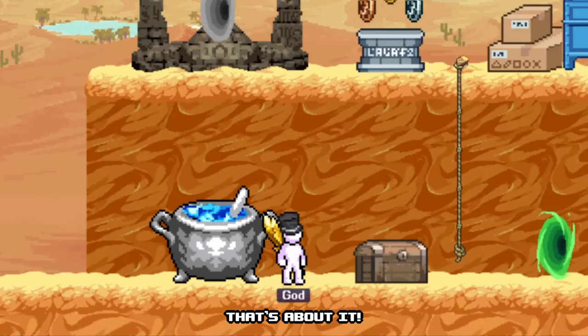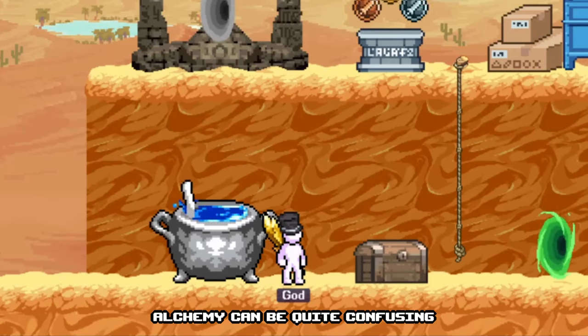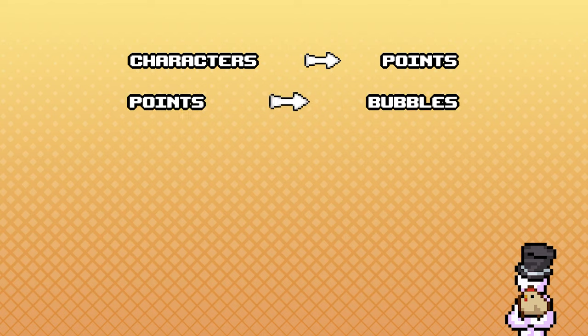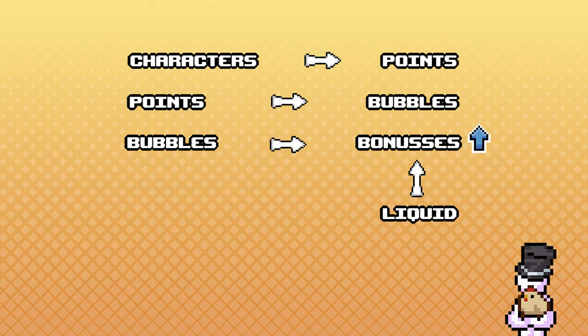So, that's about it. I hope I was able to break this compact skill down for you guys. Alchemy can be quite confusing the first time you play around with it, but just remember: your character can produce points, points produce bubbles, bubbles give bonuses, and bonuses cost liquid to upgrade. Thank you.